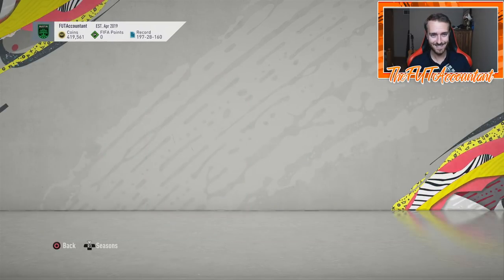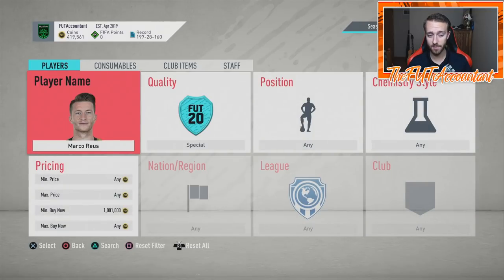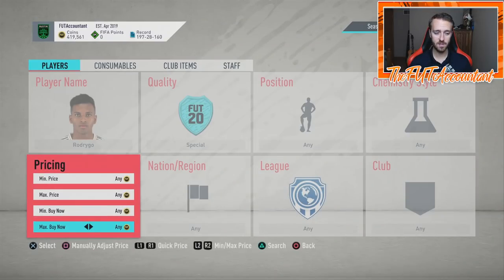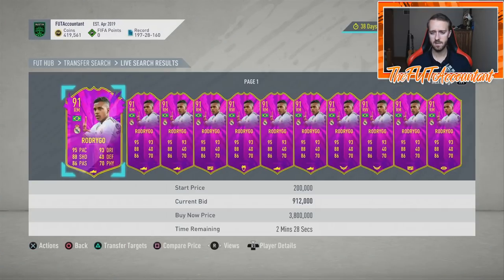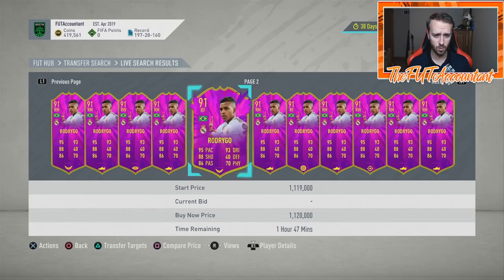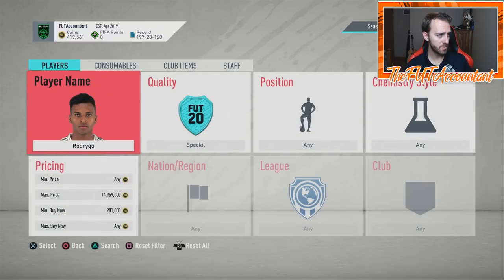These SBCs are again set to expire at 6 p.m. UK on Tuesday of next week. So my guess is that Tuesday, a week from today, is when we'll see the end of the Future Stars promo. It looks like another week-and-a-half promo — EA seems to be doing a full week for week one and then roughly half a week for week two.